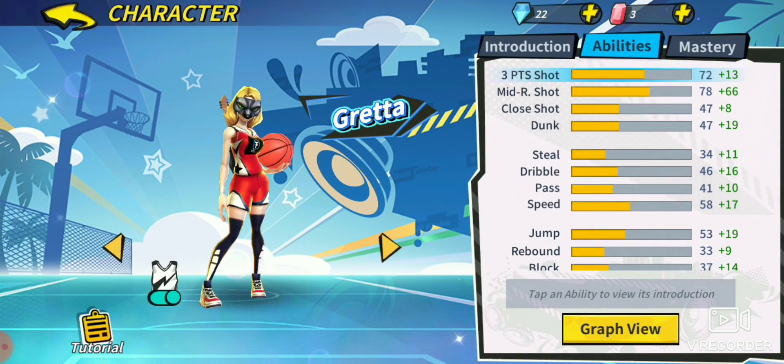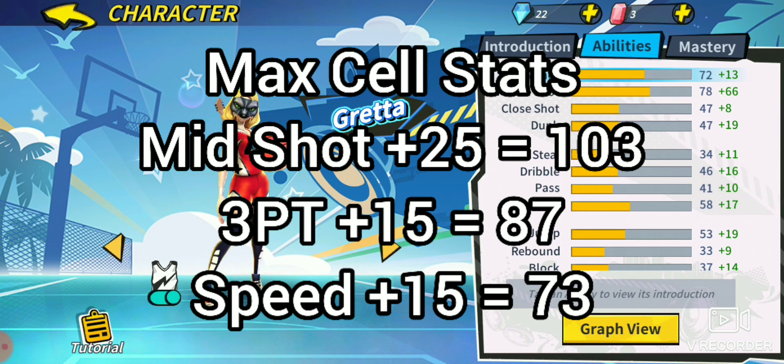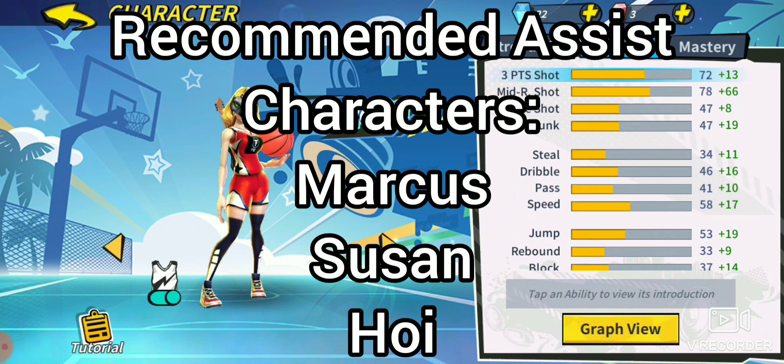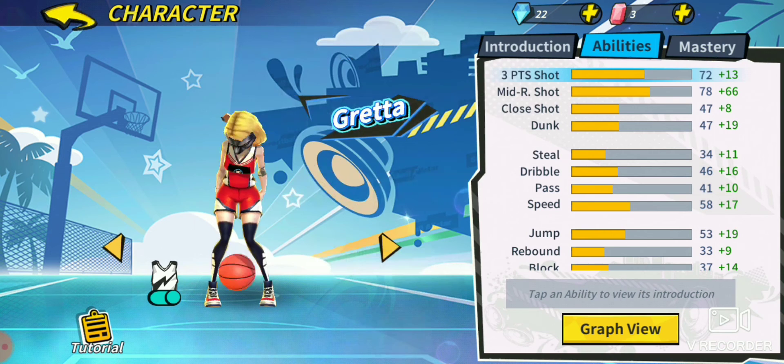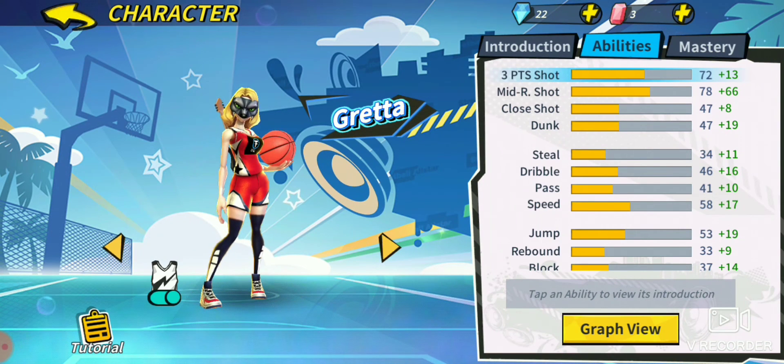We got Greta's stats pulled up here. Greta is a shooter small forward who specializes in mid-range. She can also shoot threes, but not nearly as good as she can make those mid-range shots. First stat we're looking at is three-point shot at 72 at base — that is a beautiful base three-point shot. Mid-range shot at 78 at base, that is a spectacular mid-range shot. I got plus 66 boost over there from gear and assist characters.